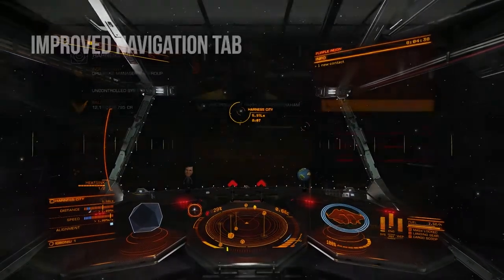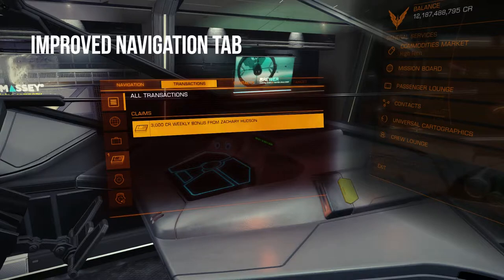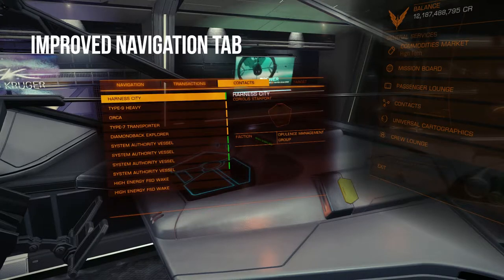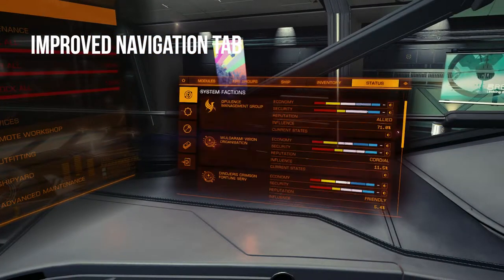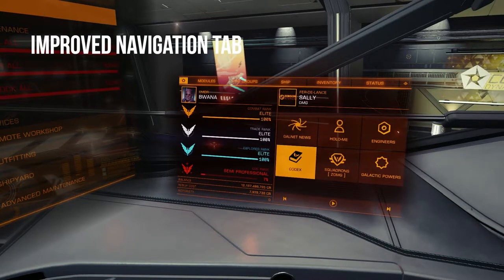The next thing being added is a navigation tab, which will give you a bunch of information about the system you're in. This tab will show activities, mission targets, plotted routes, and wanted status if the threat level is too high. Within this new tab, a new category called Activities has been added, which will give you information about combat bonds in the combat zone, mining asteroids at a resource extraction site, and things of the like. Threat level has also been added, giving the pilot an idea of whether they can handle the activities in that system.